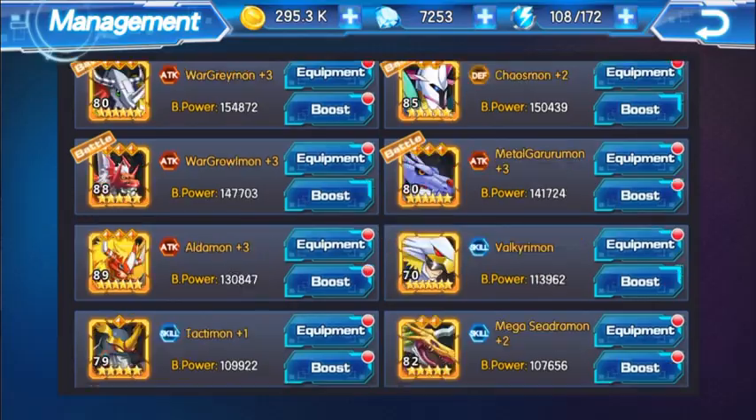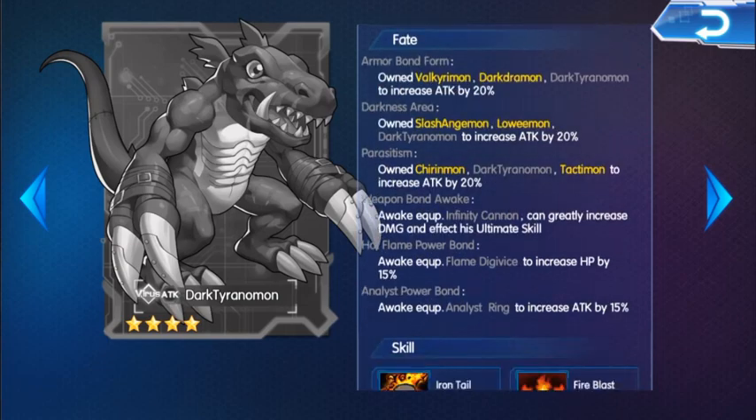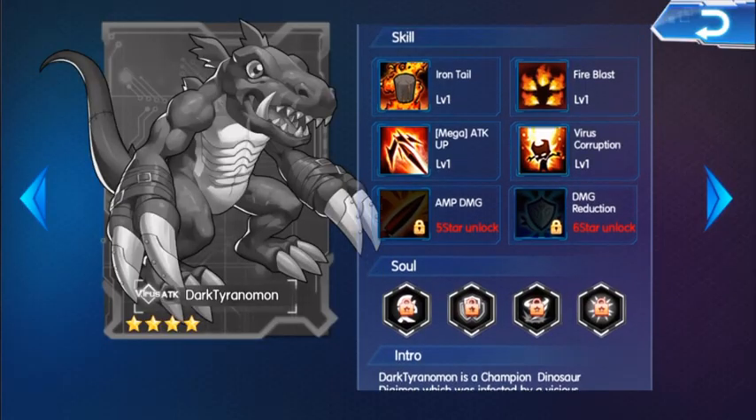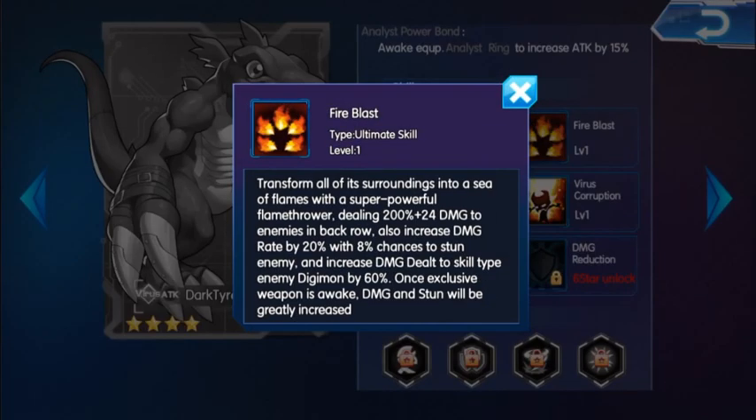Let's check out his Fury and ultimate skill. Normal attack Digimon increases 115 Fury at the start of the fight — that's cool. So his ultimate skill is Iron Tail, and the best thing about it: it deals damage to a single enemy and also deals 60% extra damage to skill-type enemy Digimon. And as I said, it's the ultimate skill — it has chances to stun an enemy, and he attacks the back row Digimon, meaning he attacks 3 Digimon in the back row.